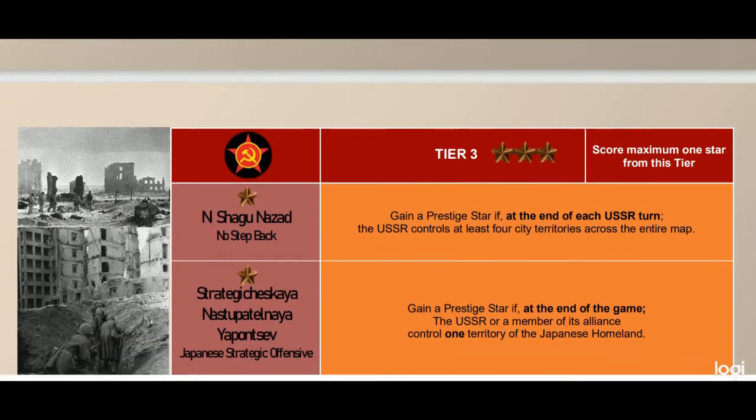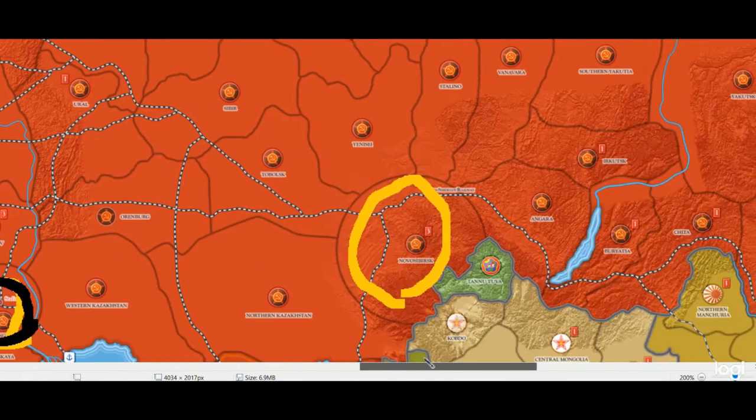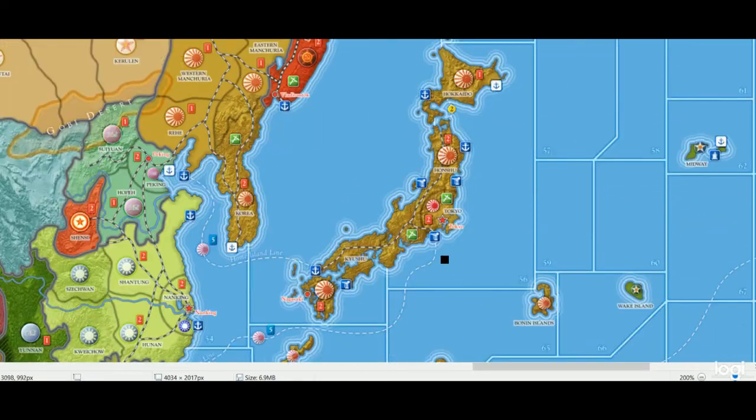Next up is Japanese Strategic Offensive: gain a prestige star if at the end of the game the USSR or a member of its alliance controls one territory of the Japanese homeland. The Japanese homeland is the main island group, not including Okinawa. This will be difficult — the CCP or the Russians would have to build transports and get troops across, or even airdrop troops into Hokkaido perhaps. That's why I categorize it at tier three. It's also an alt-history option.